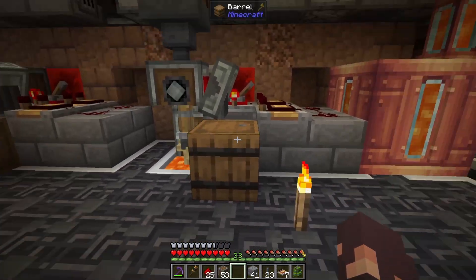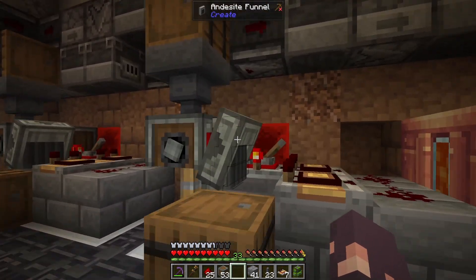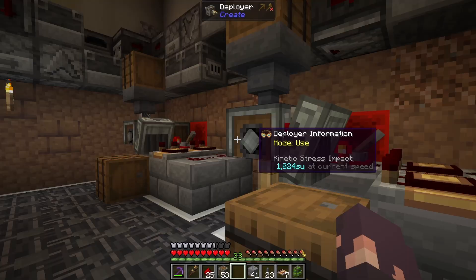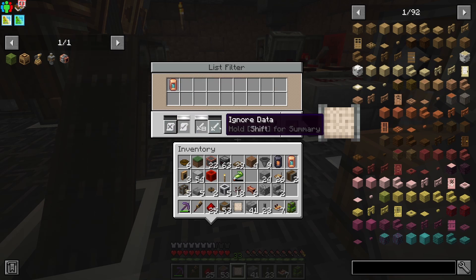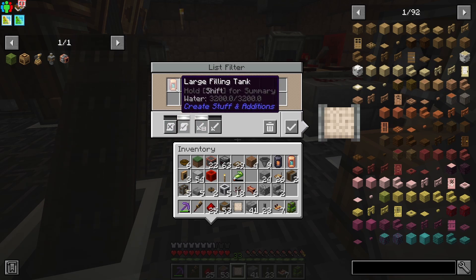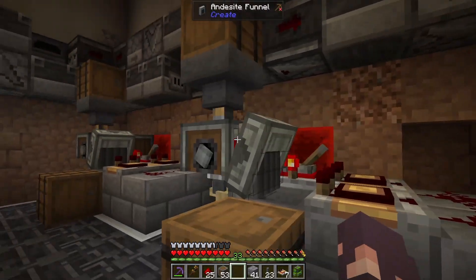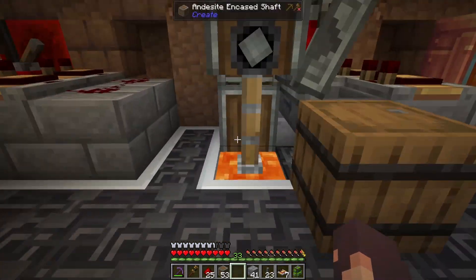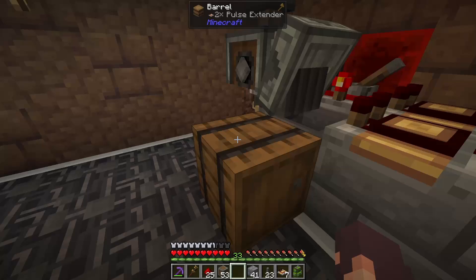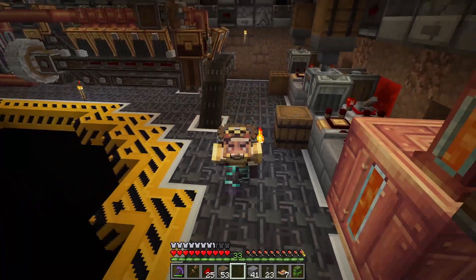We're focusing on this one, and it's a really cool design because, for some reason, in the new Create Mod updates, brass filters with respect data set to them — with a list filter — when you filter for a large filling tank with full water, doesn't actually work. So this is a bypass and a cheaper method, using just a standard andesite funnel instead of a brass one. It uses just redstone, so it's andesite-only, a little bit cheaper, and just requires either an infinite lava or an infinite water source depending on which one you're making.